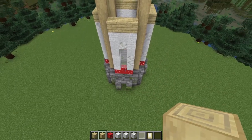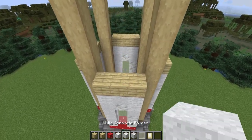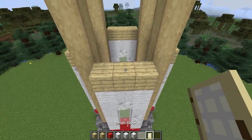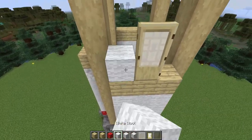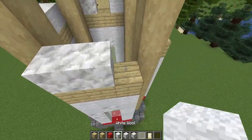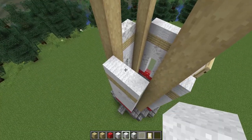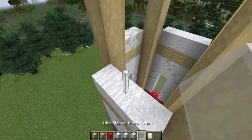Now for the texture on this second story, we're going to have the red at the top. We'll start by putting in a layer of white all the way around the bottom, making sure we leave room for the door. Then on the left and back sides, I'll add in a four-high window.